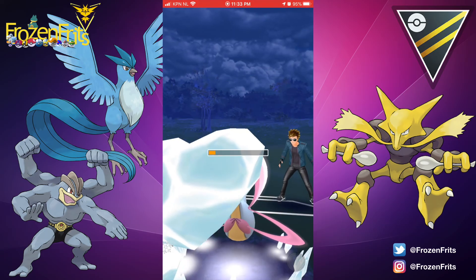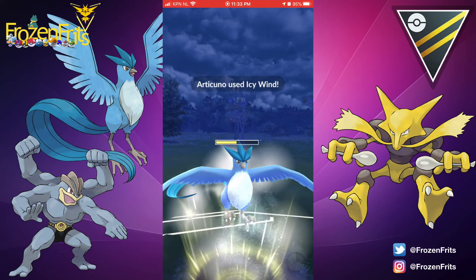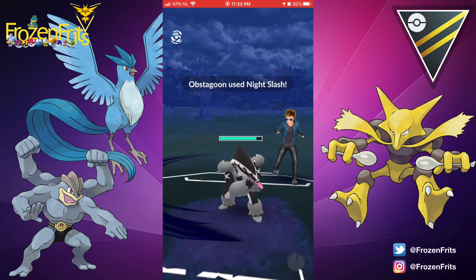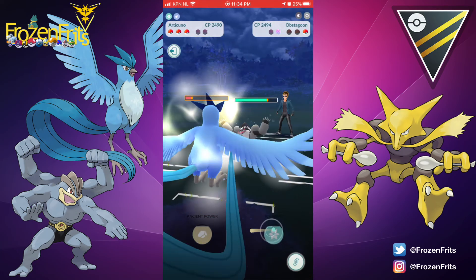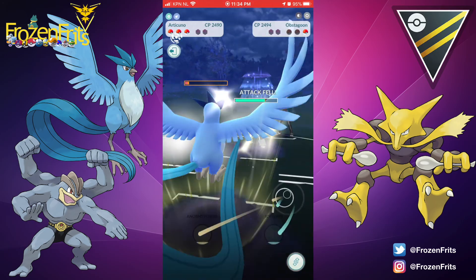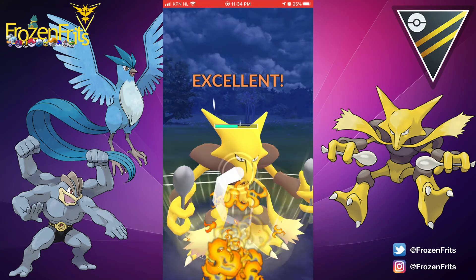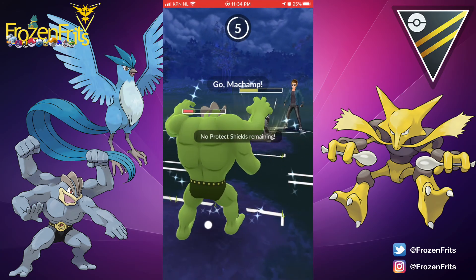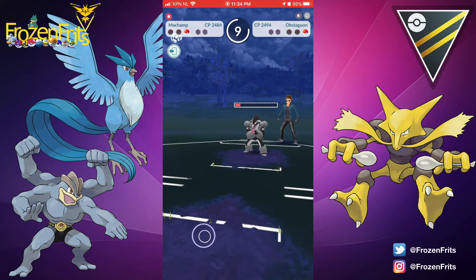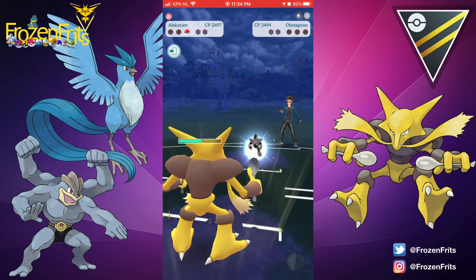Cresselia goes down, then he comes in with his Obstagoon. We're going for the Icy Wind, and Obstagoon throws a Night Slash — Attack Rose. We use Icy Wind so his attack stat is normal, then we switch in to Alakazam and throw a Fire Punch, then switch in to Machamp to catch the Night Slash. Then we throw a Fire Punch with Alakazam, Obstagoon goes down — that's a win!